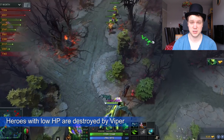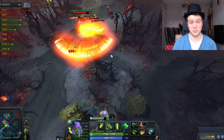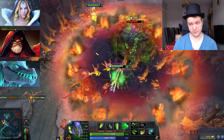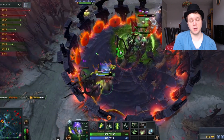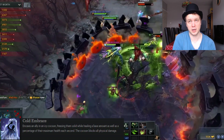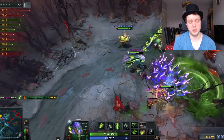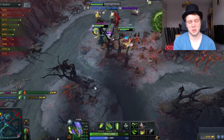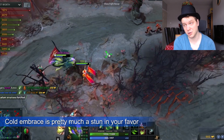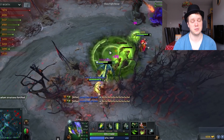Squishy supports who deal magic damage are also in trouble — Crystal Maiden, Warlock, and even Winter Wyvern, because Winter Wyvern's Cold Embrace doesn't block the magic damage from Nether Toxin, so Viper will just continue to burn the hero to death while they're trapped there. In fact, in many ways Winter Wyvern helps you kill the hero you're trying to save. So a great counter there generally in terms of abilities.